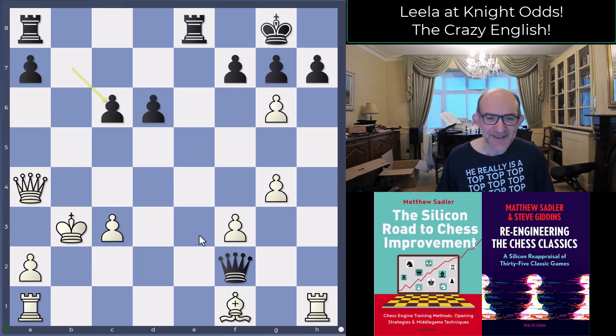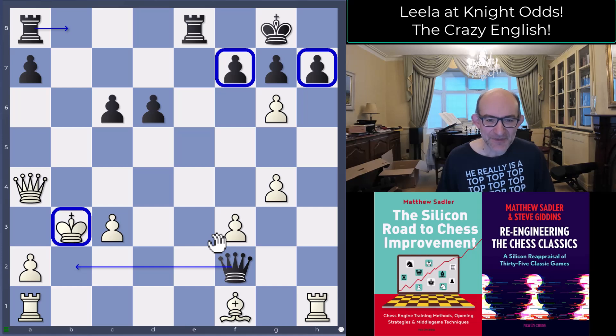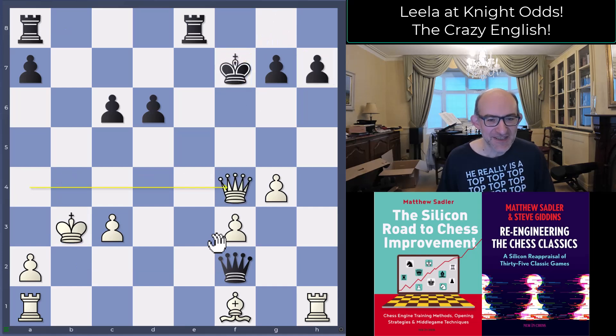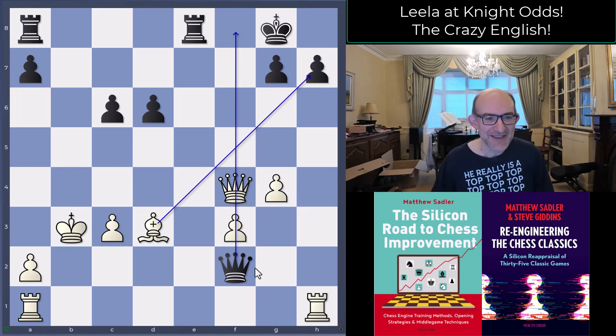Kb3, and now bxc6 — obviously as white you're thinking 'I'm going to have something here,' but it doesn't look completely clear that the king will be safe because Rb8 is coming in and Qb2 looks very dangerous. But Leela was quietly confident: Qf4, Kg8, and Bd3, cutting the king off. Now Leela is going to attack the h7 pawn, and of course the throwing forward of the kingside pawns has opened lines on the kingside for white.